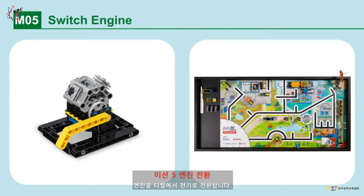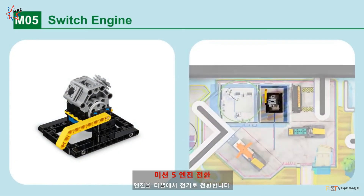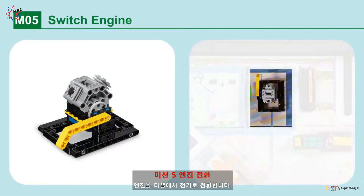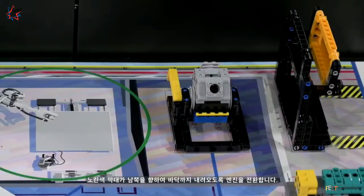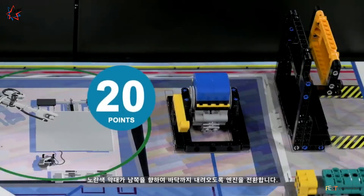Mission 5: Switch Engine. Switch your engine from diesel to electric. Points are scored when the engine is switched so that the yellow bar is resting all the way down to the south.